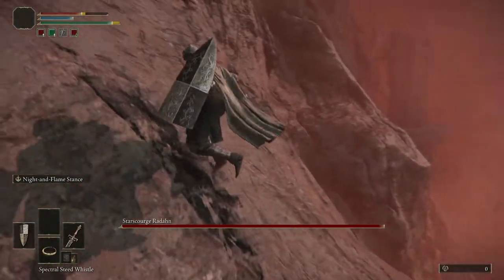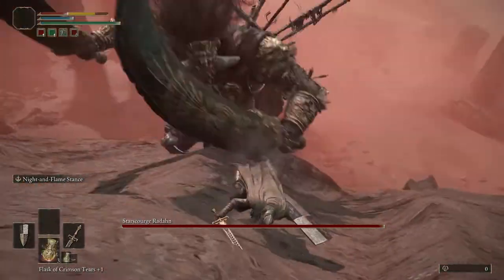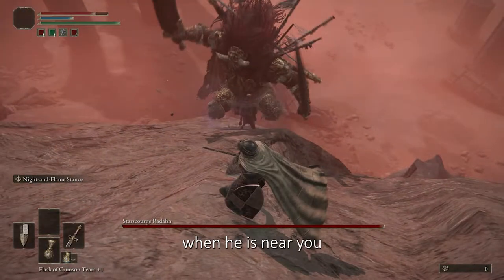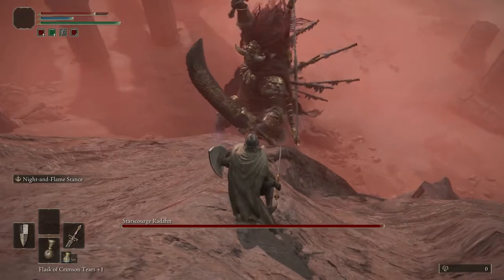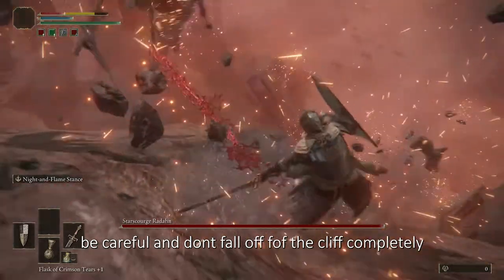Go up and wait for Radon. When he is near you, Radon will fall as you go here and he will get a lot of damage. Be careful and don't fall off the cliff.